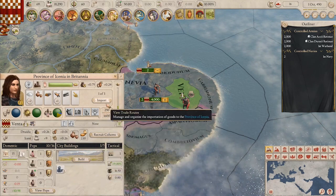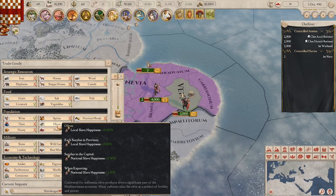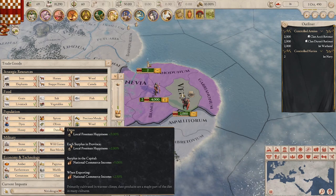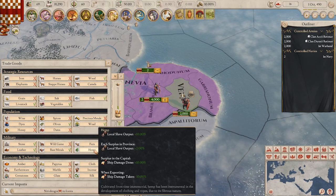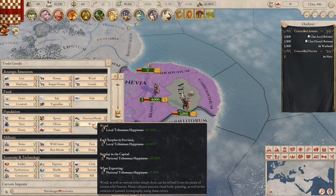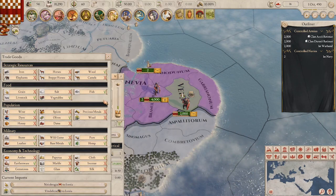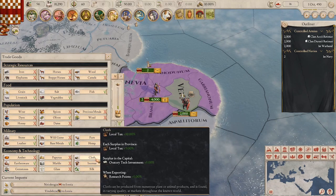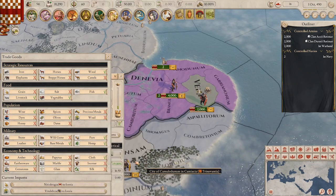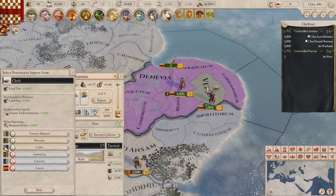Do I have anything that produces local tribesmen happiness? Here we go — I'm going to do woad, it produces tribesmen happiness. And I have one more slot — I'm going to go with cloth. It doesn't really help to get better research points right now, so I'll go with cloth for a better tax rate, trading with the Arvini.